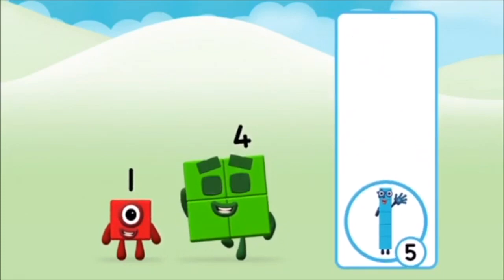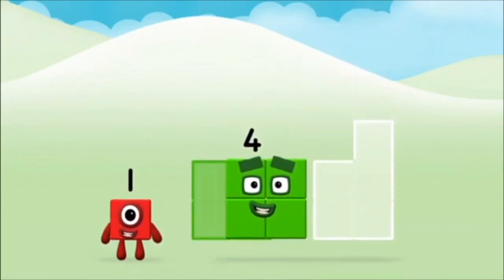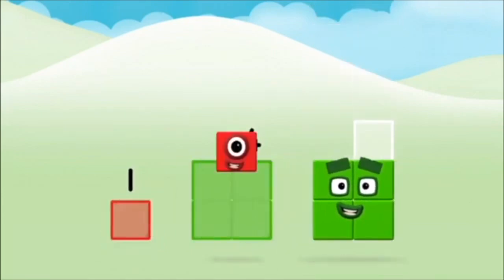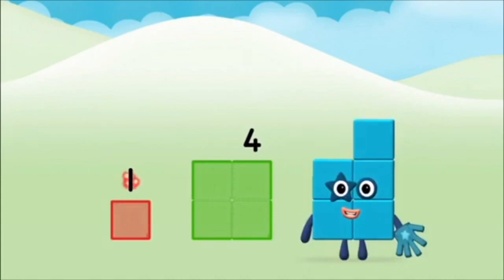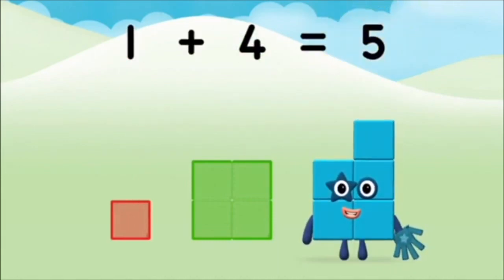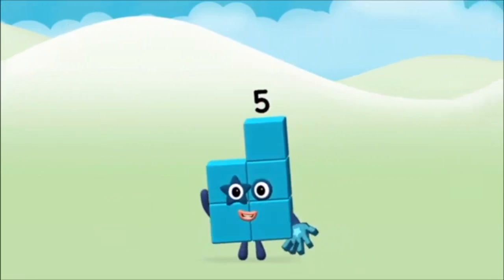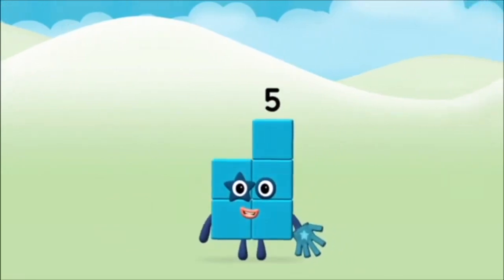Do you know which number block you'll make? Correct! You chose the right answer. Now add the number blocks together. 1, 1 plus 4 equals 5. Well done! You made number block 5.